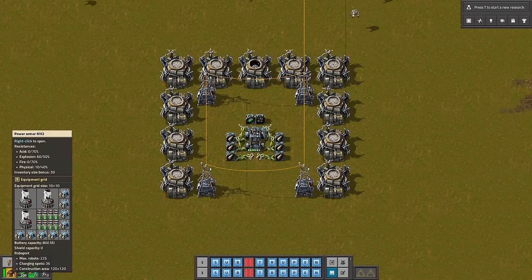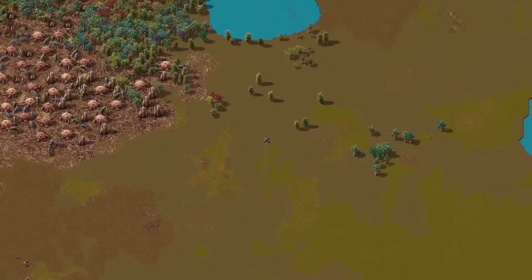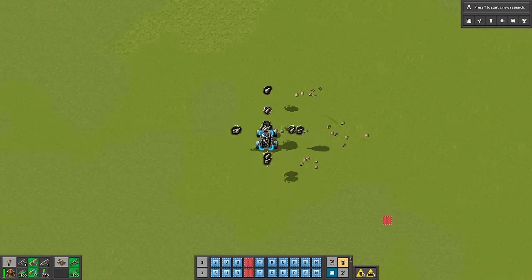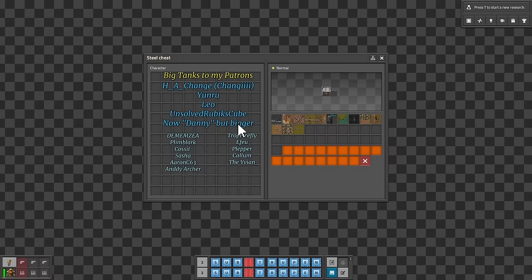You also need to have a car, power armor and a few bots. Now drive around your planet to find biters that are in need of some bullets. Place this magic blueprint and wait for the sound of progress. After a few shots, deconstruct everything with bots and run away.